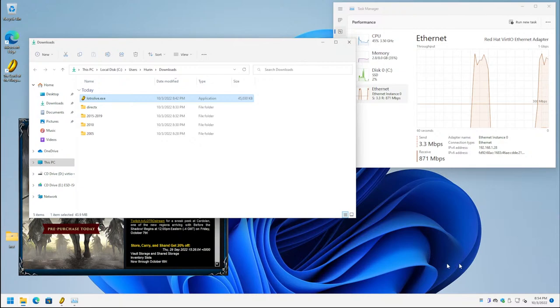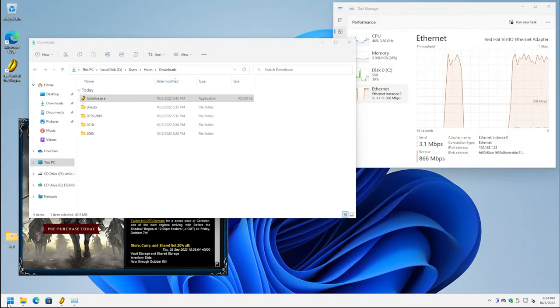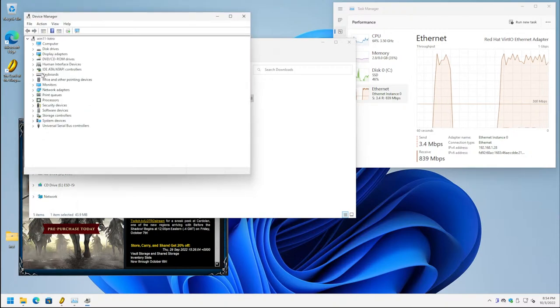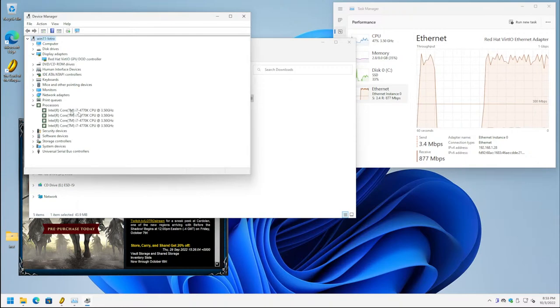Windows 11 is now looking a bit more like Windows 10. In Device Manager, you can see this is indeed a virtual machine — display adapter shows Red Hat VirtIO GPU, and storage controllers show Red Hat VirtIO SCSI. The processors are passed through to the VM, which is nice.